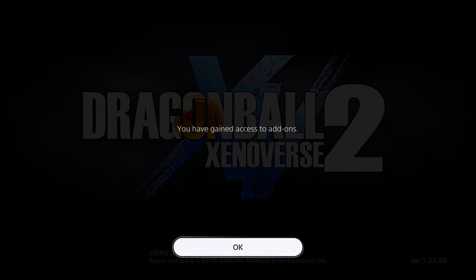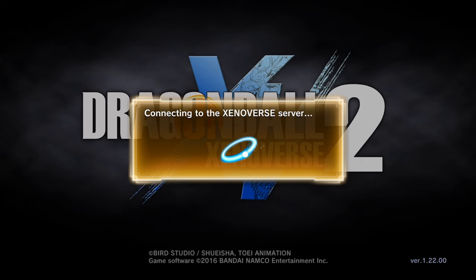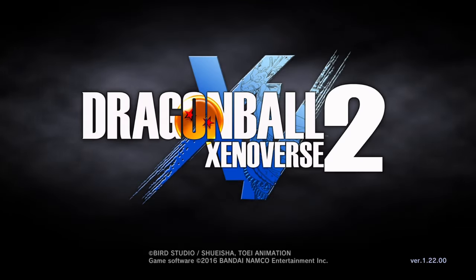Once you actually get into the game, you're going to see a prompt. It's going to say Dragon Ball Xenoverse 2 save data cannot be found — click yes. It's then going to contact the Xenoverse 2 servers and say your data does not match the server. It's going to ask you to overwrite — say yes again, and it should take you in smoothly.